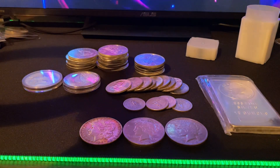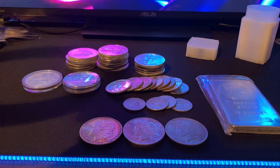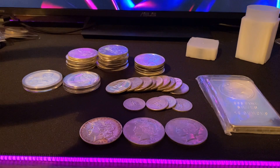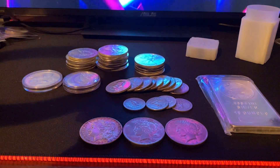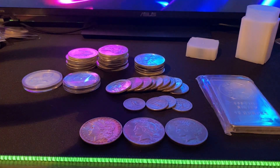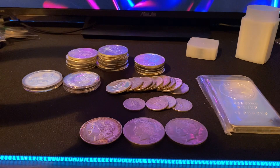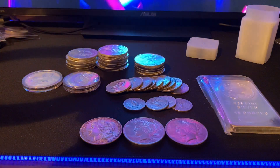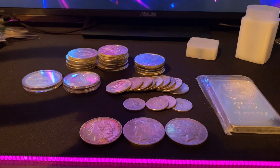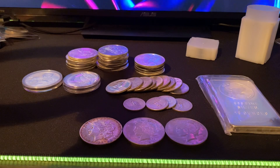Things have changed a lot — silver is way more expensive than when I made my original beginner's guide. But the most important part isn't just the price — it's the premiums. A premium is the extra money on top of just the silver value. For example, if silver is $25 and a coin costs $29, that coin has a $4 premium. That's the difference between $29 and $25. You need to understand premium especially when you're shopping.